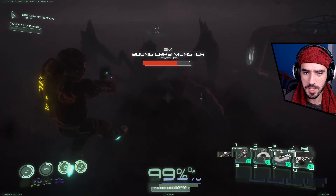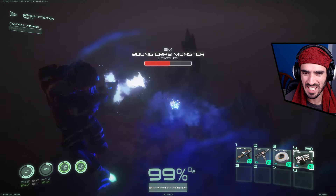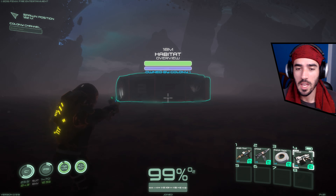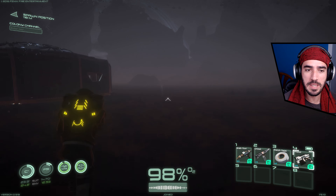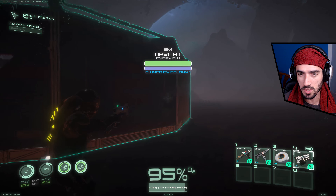I'm gonna call this bug Enrique for no reason. I don't know if he has a weak spot for a critical strike — pretty sure I've killed one before. There we go with a critical strike! Okay, so we have our habitat built and that's awesome. I would really want to change the colors of it, but let's do that during the day.